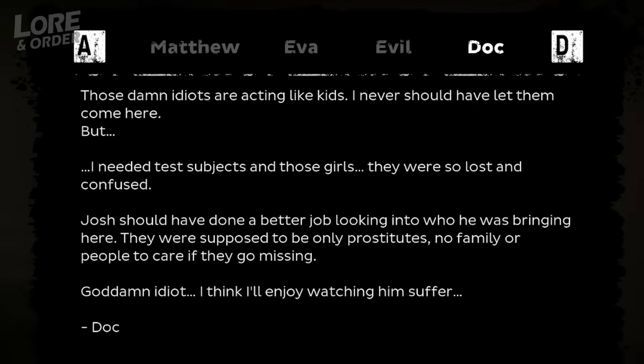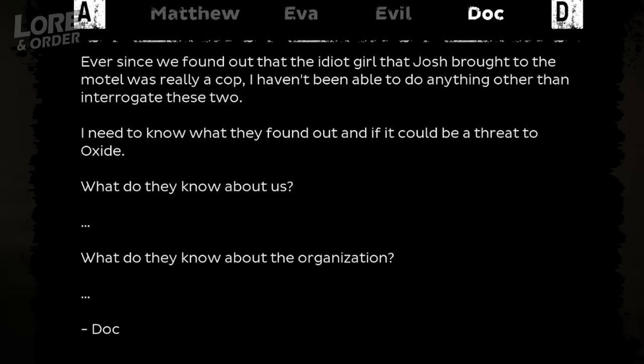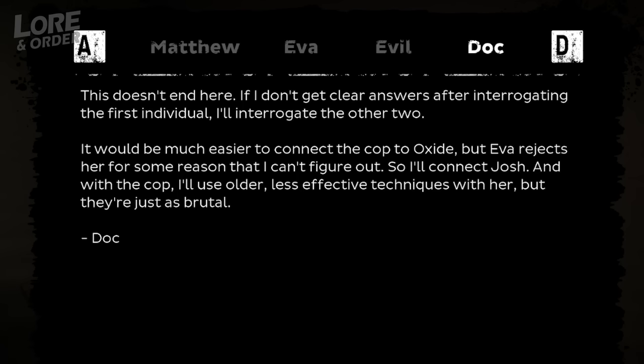So now we move on to the test subjects. There were many, and Doc had an accomplice named Josh, who would bring young women to the motel — prostitutes, since Doc assumed they wouldn't have family members who cared about them and wouldn't be noticed going missing. But Josh got careless and slipped up. He brought a prostitute to the motel who was actually an undercover police officer investigating the disappearance of one girl in particular, although Doc naturally thought she might be investigating Oxide. It didn't go well for Josh or the police officer. Josh tried to hook the police officer up and send her into Eva's metaverse to find out what she knew, but Eva rejected the police officer, so Doc resorted to more brutal techniques and then he connected Josh.